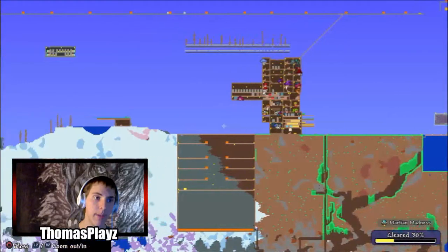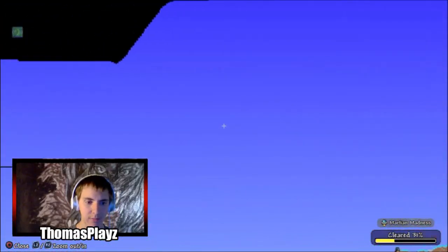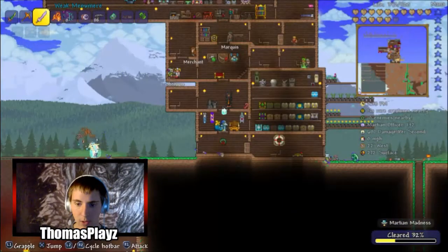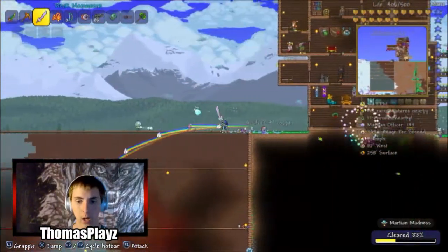Go at the edge of the map right over here — at the very edge of the map, go into space. When it says 'Space' on your indicator, just wait around and you should be able to find the probe.